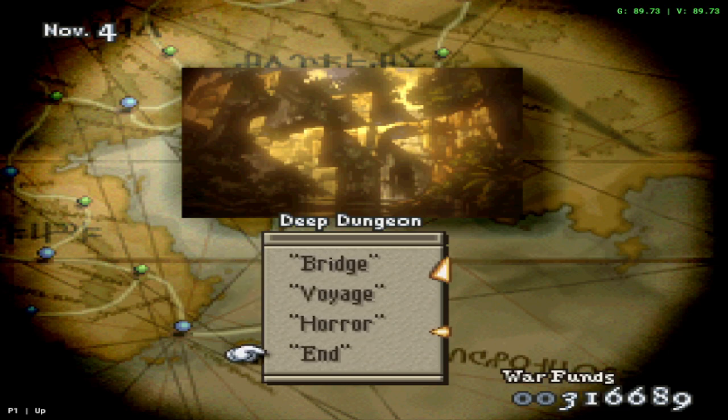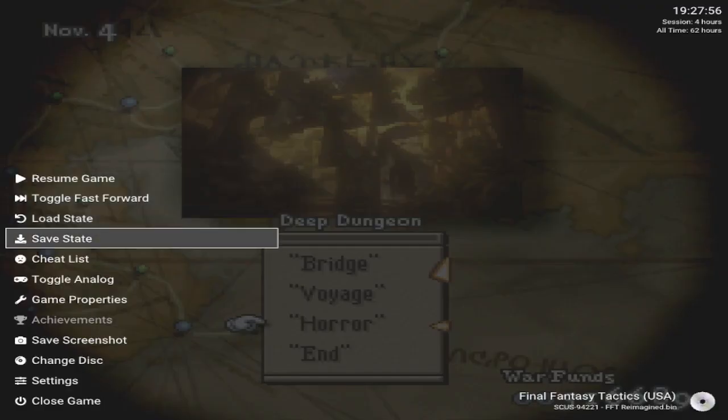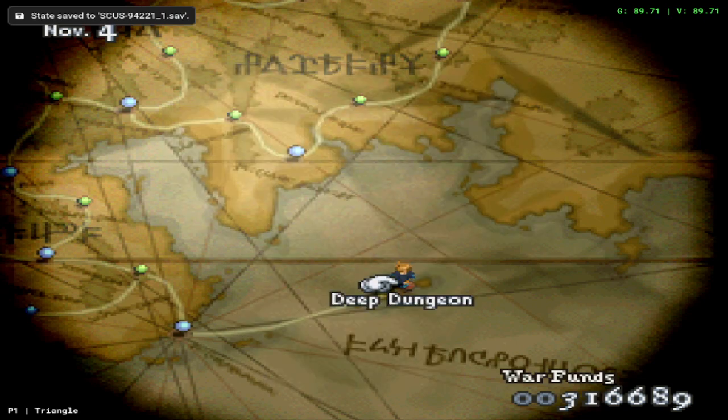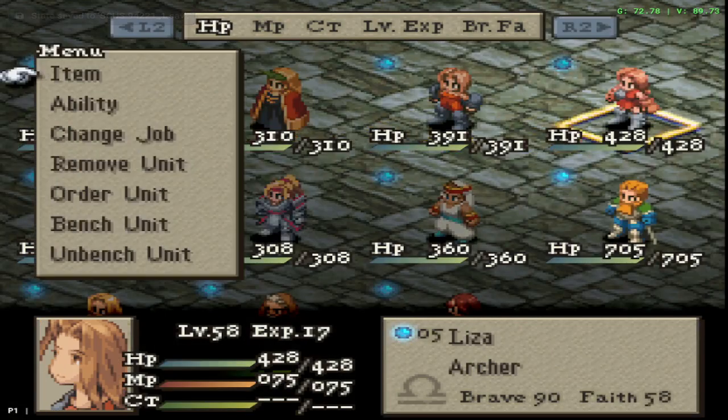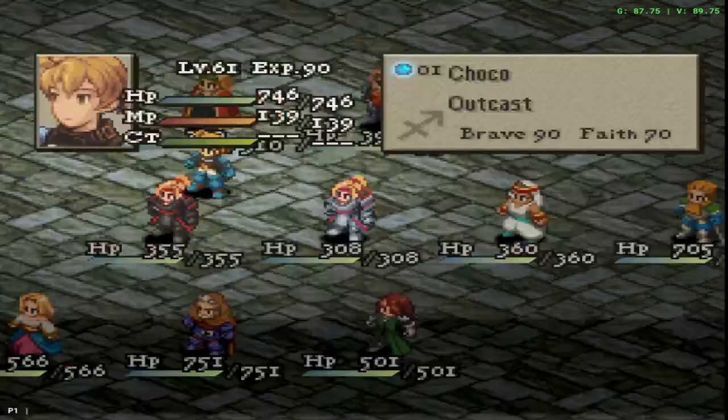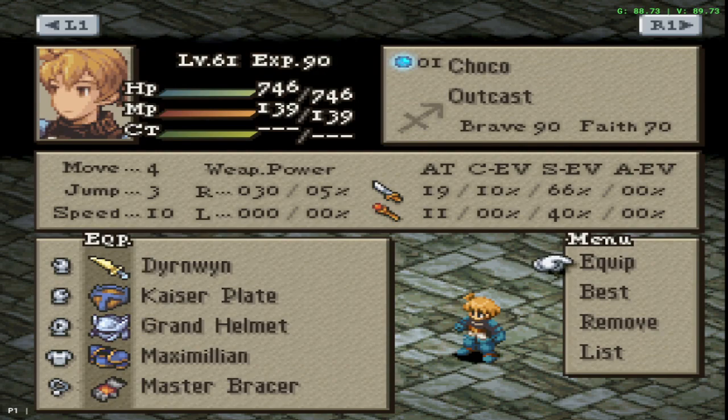There is the poach fight that we can do, so let's make a save state. Let me make sure my team is ready. We're gonna bring our girl Liza as an archer again — she's probably gonna be doing most of the poaching. We'll keep Ramza with this setup just in case. That looks good, I like that setup.